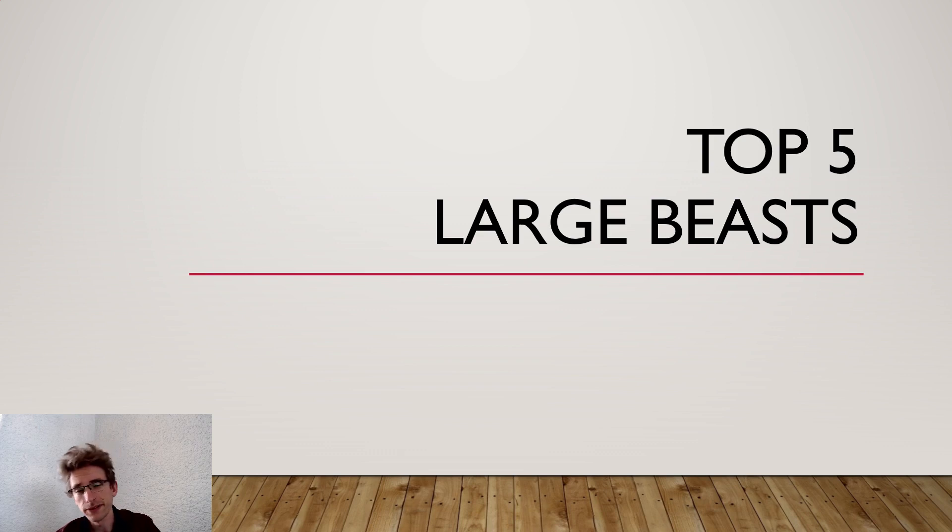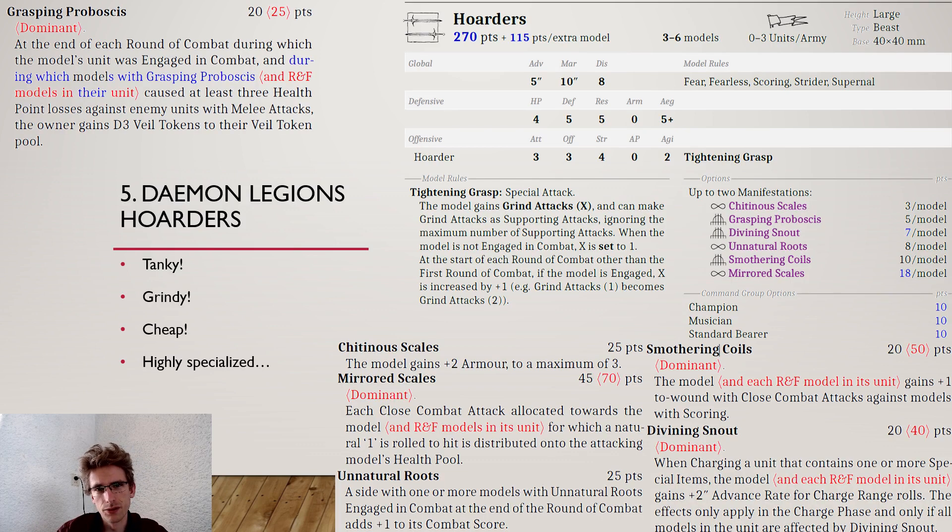Number 5 on this list is the Demon Legion Hoarders. The Demon Legions may appear a bit more often in this list because the book is just crammed with different choices that are large beasts, so we might see some more of these.